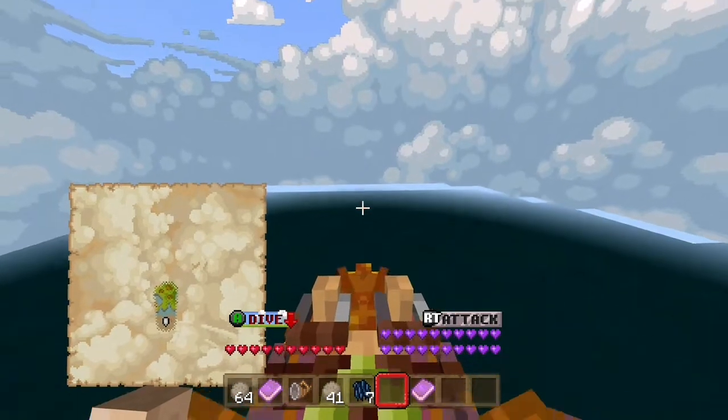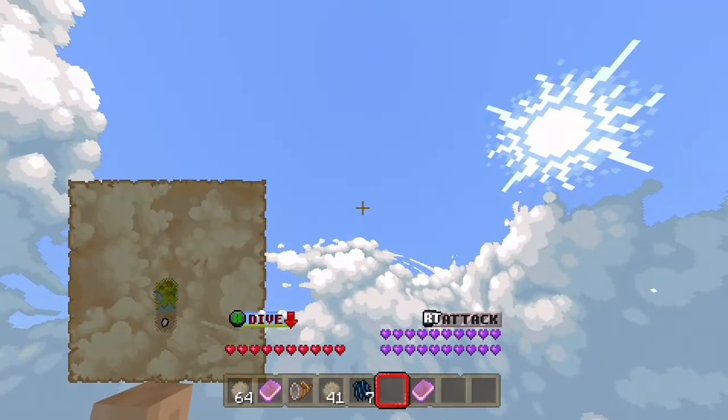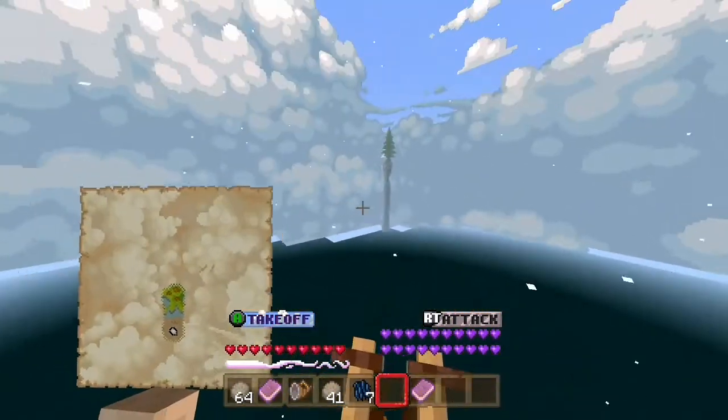The map looks weirdly brown. It doesn't look like there's anything down here. Is that what the brown means, or does it mean I can't access anything down here yet?